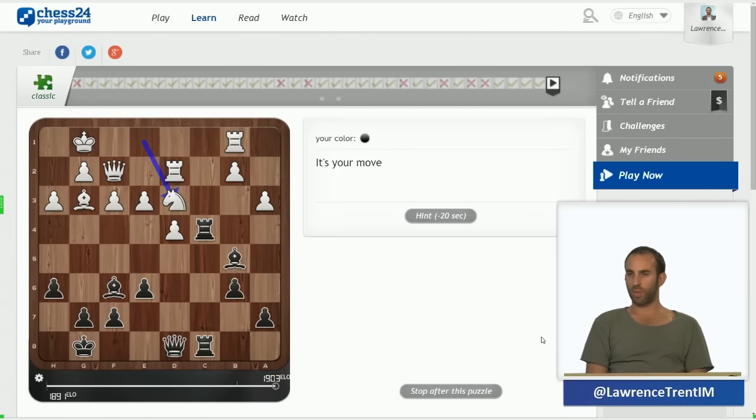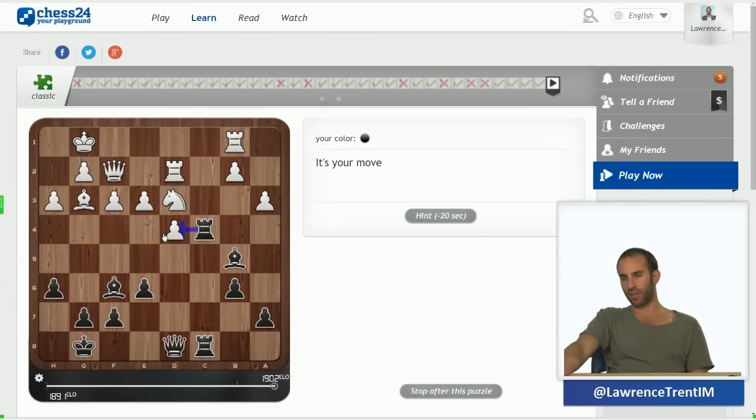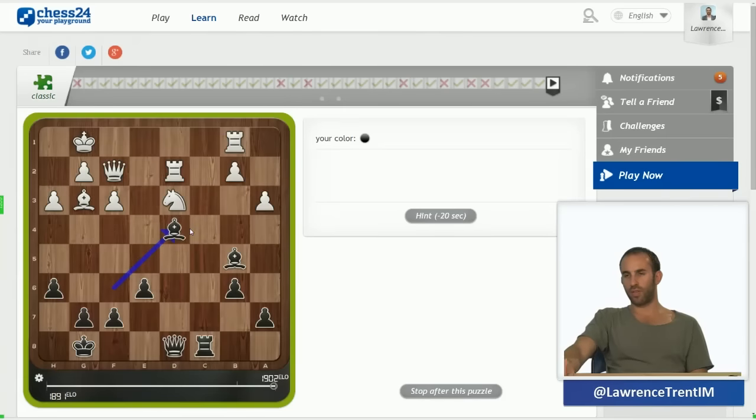Just a few more then we'll wrap up. Very simple tactic — I see the queen and king are lined up. I want to play bishop takes d4. How do we do that? Sacrifice the rook, bishop takes d4 with massive material advantage. Winning.